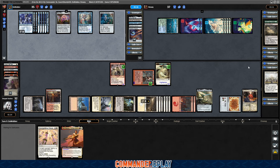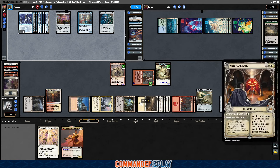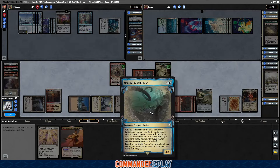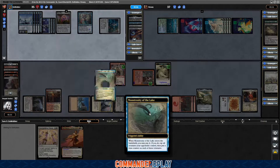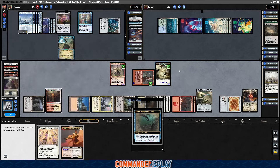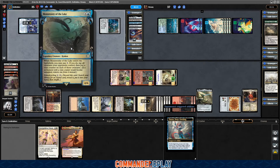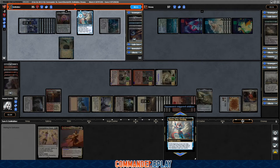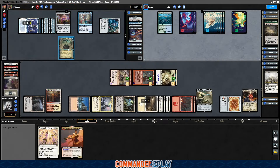Monstrosity of the Lake — enters the battlefield, may pay five, if you do: tap all creatures your opponents control, then put a stun counter on them — they don't untap. Love it, that's a repeatable effect right there. We probably want to shoot that before they can blink it. This is just like ice.deck — ice everything down. It's so disgusting. We're getting Past in Flames'd to death. He's just gonna sit on all his mana.